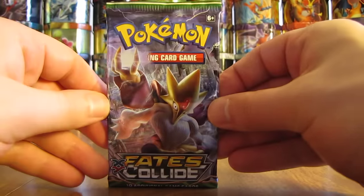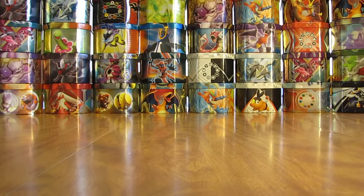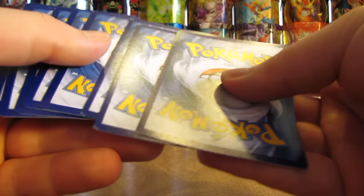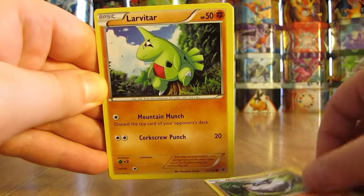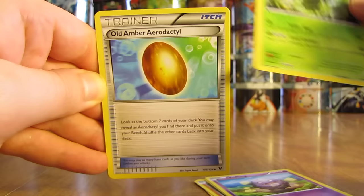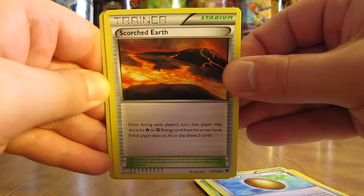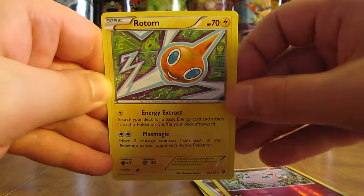I have completed the Fates Collide set, but my goal with any set is to complete the Ultra Rare and Secret Rare portion as soon as possible, then try to pull all the cards I had to buy initially from packs. Pack 4 has Carbink, Larvitar, Diglett, Spoink, Koffing, Wormadam, Old Amber Aerodactyl, a Scorched Earth Reverse Holo of Jigglypuff, and the rare is a Rotom non-holo.